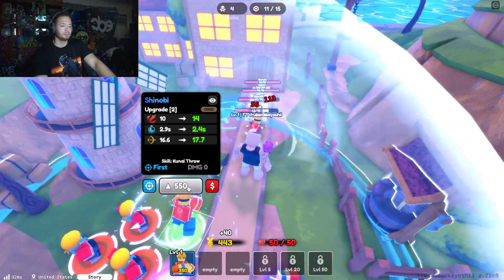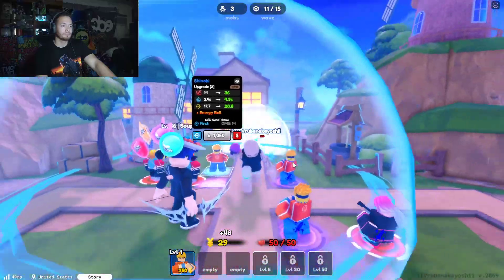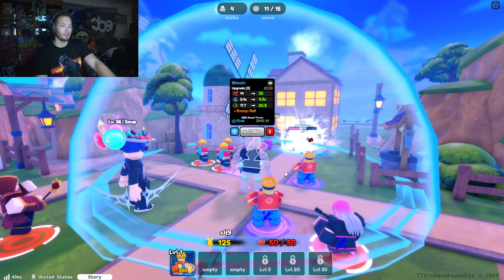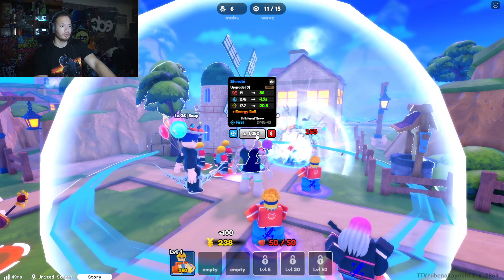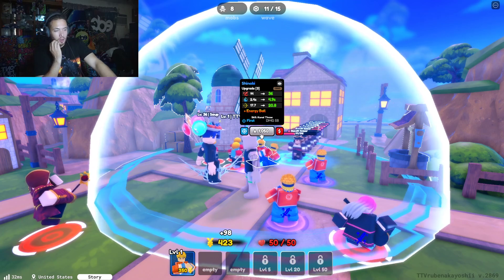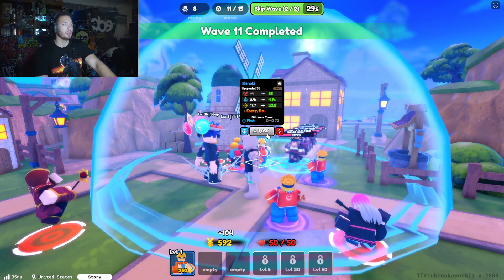The cool thing about this game is that if you get shiny towers, you can equip their weapons on your character just to look cool. So your avatar — you see how I'm holding like a bow? Yeah, like a shiny rare. Oh, that's interesting, I can equip his bow. So we get cosmetics in the game — that's pretty dope.